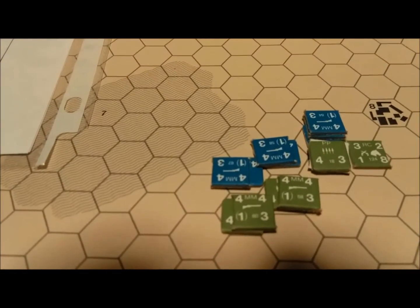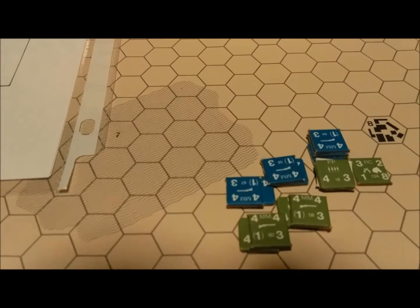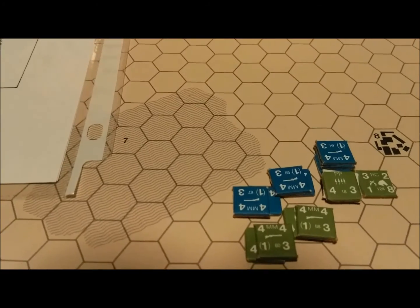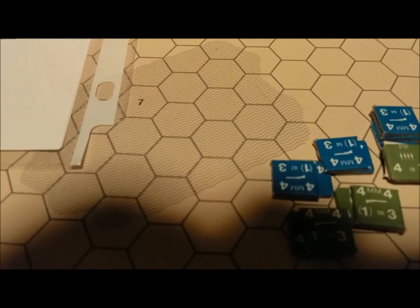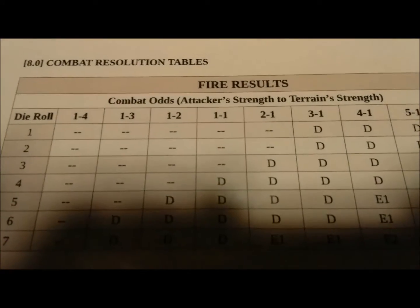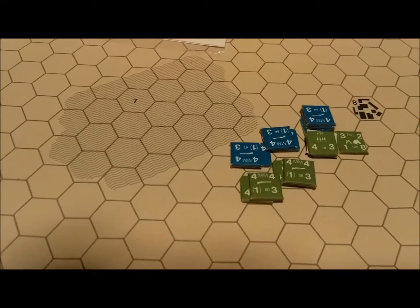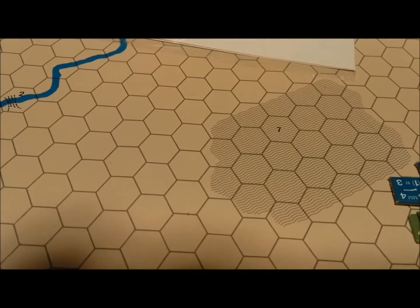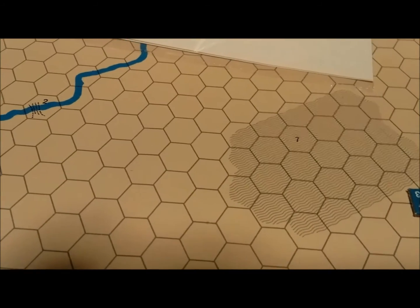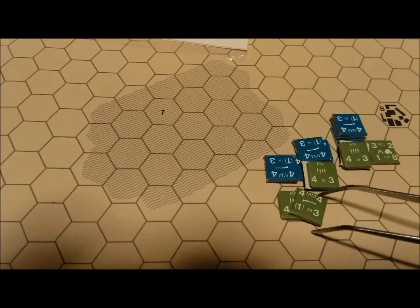And finally, the last unit is going to attack. This unit here is going to attack over here — pretty much the same thing: 4-to-3 for clear terrain. That's going to be a 1-to-1 fire attack. I rolled a 4. Let's see what 4 does — making sure I get the right column. We have 4 on 1-to-1, and it looks like a disruption as well. I fired at the middle stack, so the top unit takes a disruption.